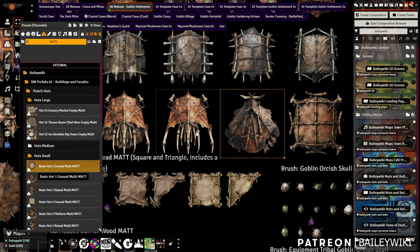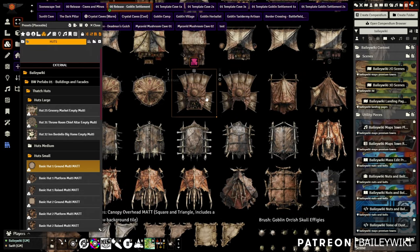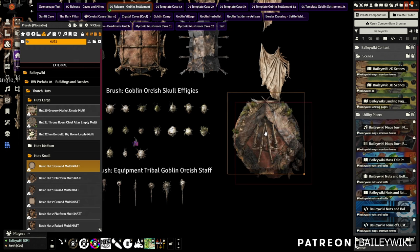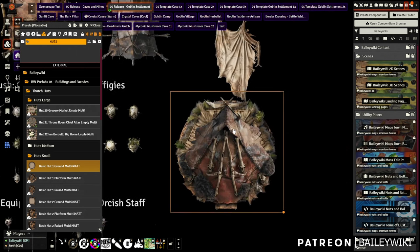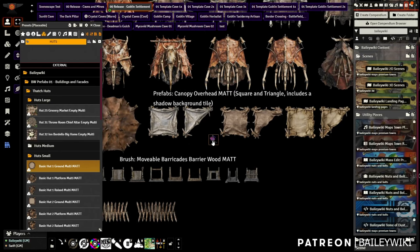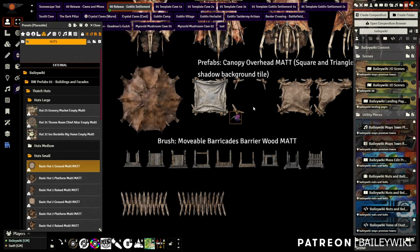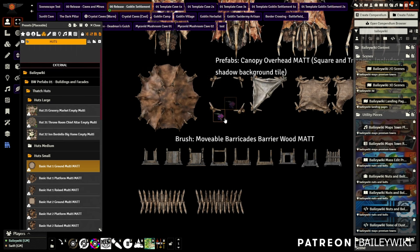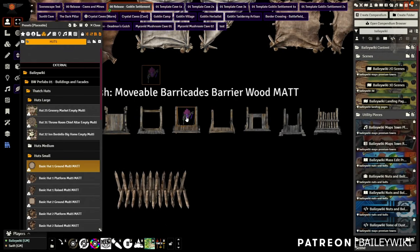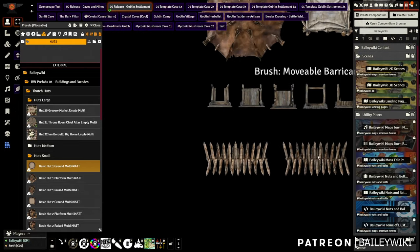These goblin pieces don't have interiors but work really well with huts from the last release. Grab a hut and put one of these tops on it and it makes that hut look a lot more goblin or orcish. You also have awnings with a shadow tile underneath — drop these on beaches or other areas so players can walk underneath and find crates or other things to discover. You've also got movable barricades that can be resized, helping create tactical interest for players to hide behind.